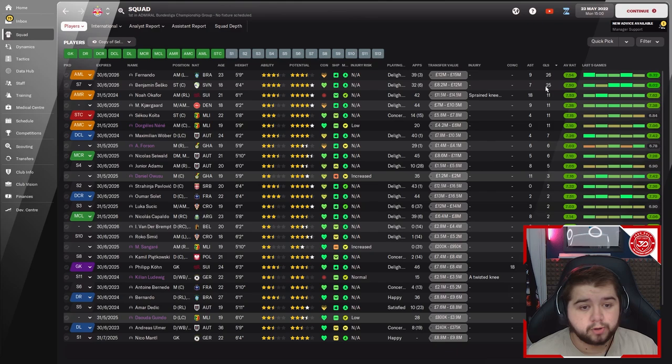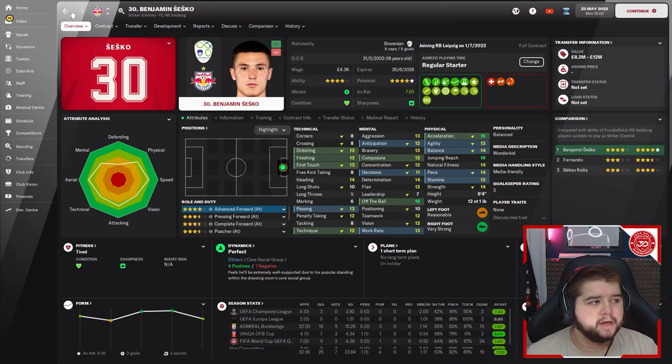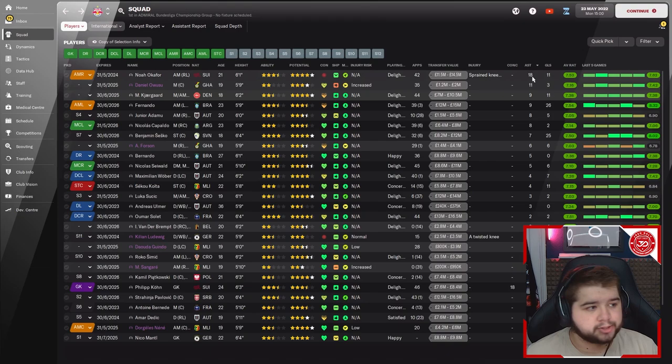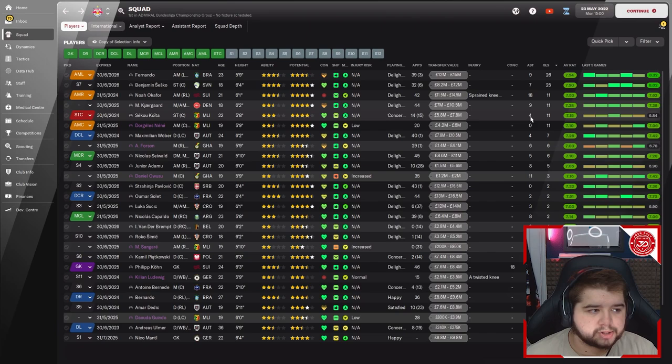In terms of player stats, we had 26 goals from Fernando and 25 from Sesko — who was actually joining Leipzig. 11 goals each came from Okafor, Kargaard, and Koita, 7 for Woba, 6 for Sewarden, 5 for Adamu. For assists: 18 for Okafor, 9 for Kargaard, 9 for Fernando, 8 for Adamu, 8 for Kavaldo, 7 for Sesko. The goals are very well spread out across the attacking players, which is exactly what you want to see.